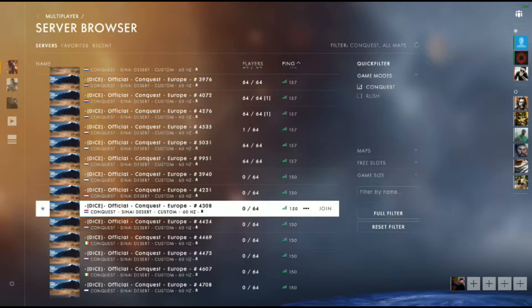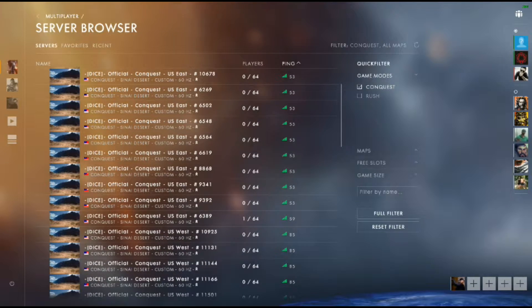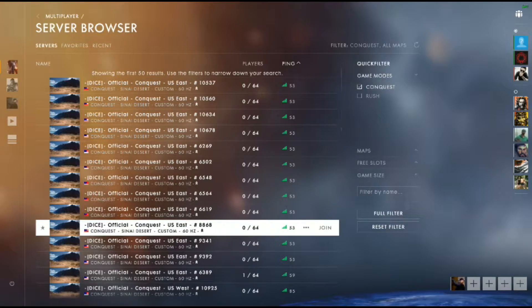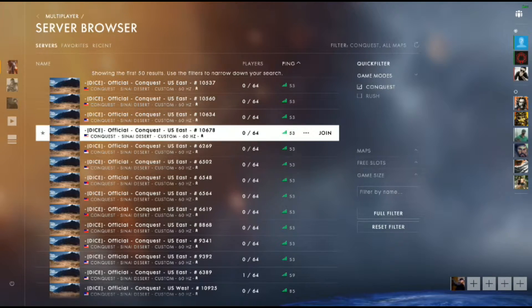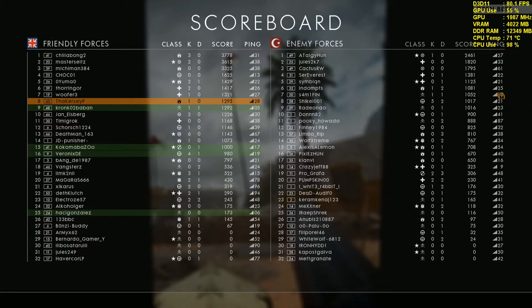They figured something was wrong with their ping. So they would look on the scoreboard, see the ping, but they wouldn't see the ping bar over there — they didn't really pay much attention to that. They would read the ping as something like, say, Coco's ping is 17, and he would wonder why his ping is that low. Just for an example.